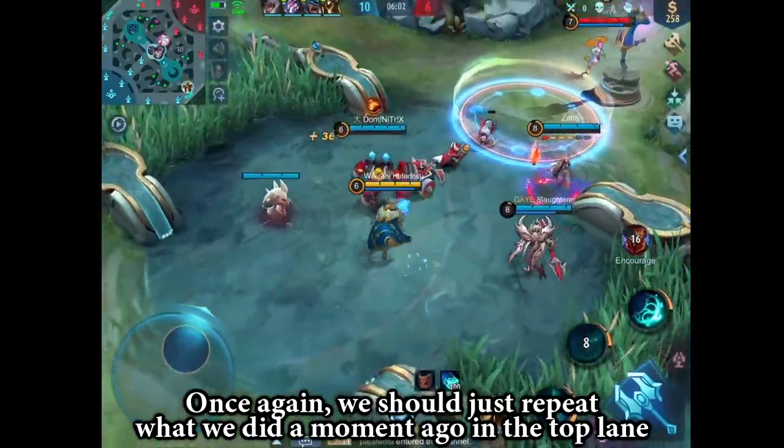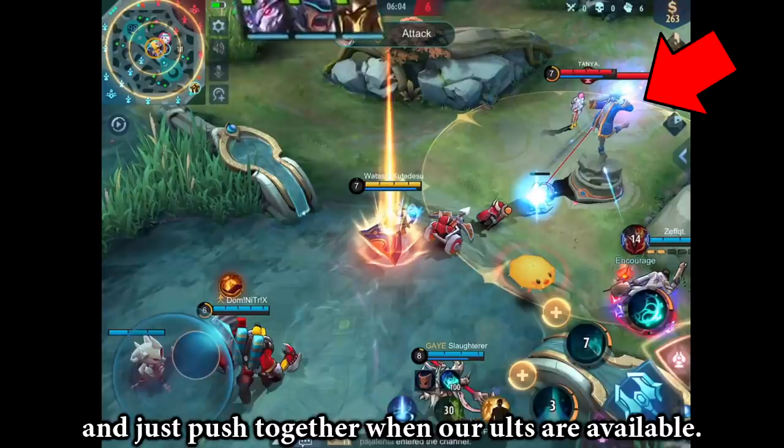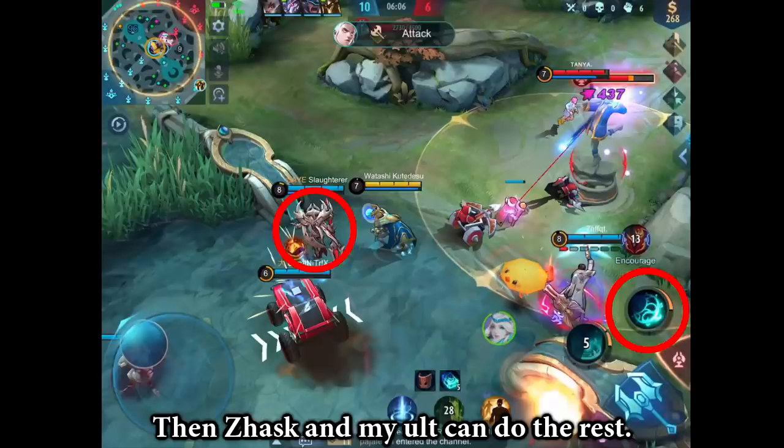Once again, we should just repeat what we did a moment ago in the top lane and just push together when our ults are available. Johnson is doing the right thing — he is going to ult and crush them all in the middle lane. Then Zaska and my ult can do the rest.